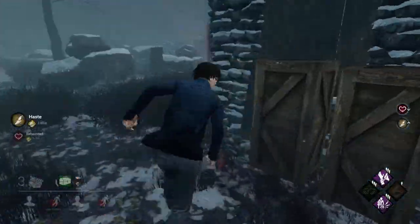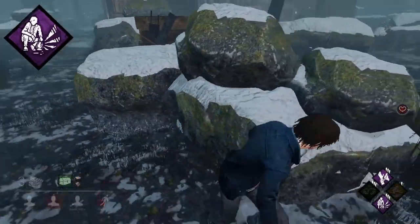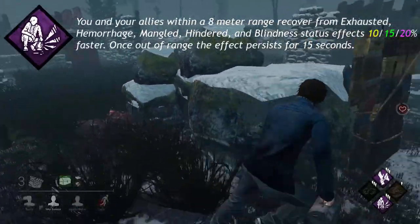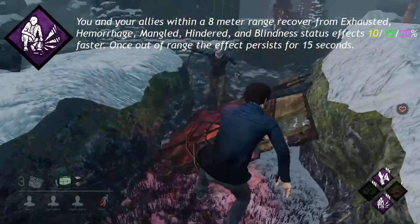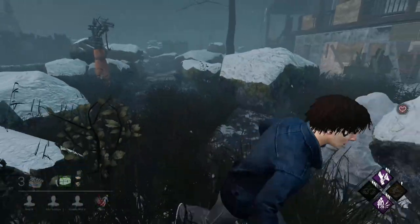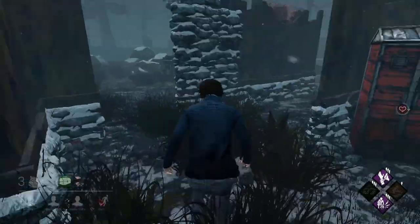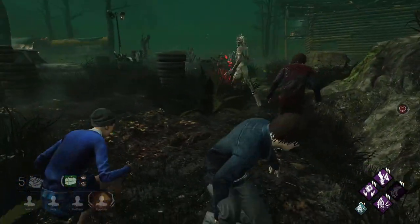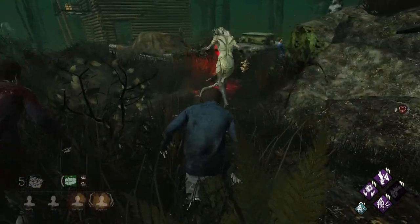This next perk doesn't apply the exhausted status effect, but can be used to help decrease the exhausted timer. Vigil is a unique perk to Quentin. It says you and your allies within an 8 meter range recover from the exhausted, hemorrhage, mangled, hindered, and blindness status effects 10, 15, or 20% faster. Once out of range, the effect persists for 15 seconds. Vigil works not only on exhausted caused by the perk, but also if caused by killer add-ons. It also stacks with itself — if multiple survivors have Vigil equipped, you can reduce the exhausted cooldown even more. However, it is not additive, it is multiplicative. So 4 Vigils would turn the normal 40 second exhausted into about 22 seconds.